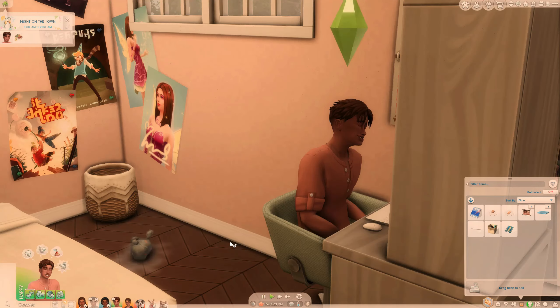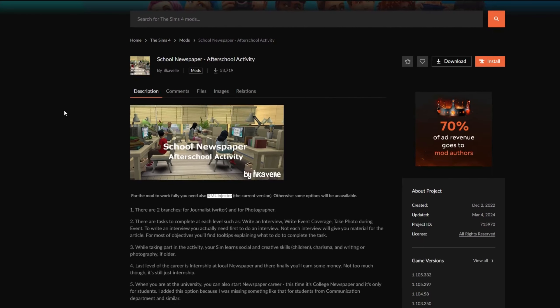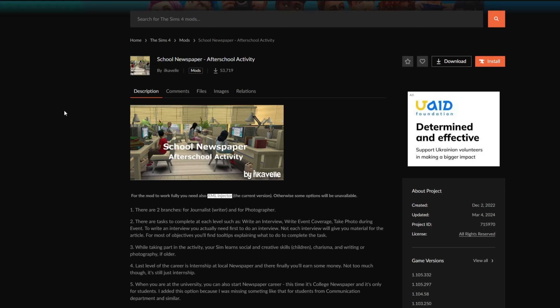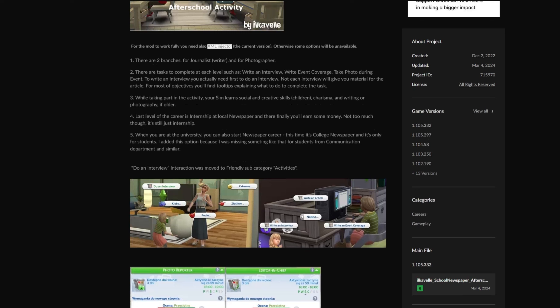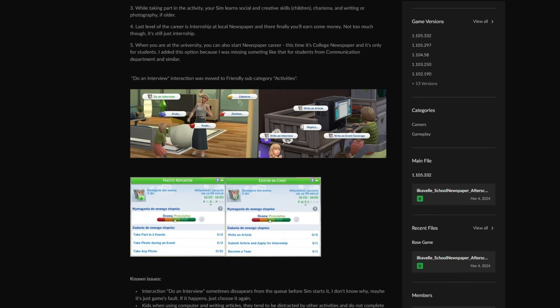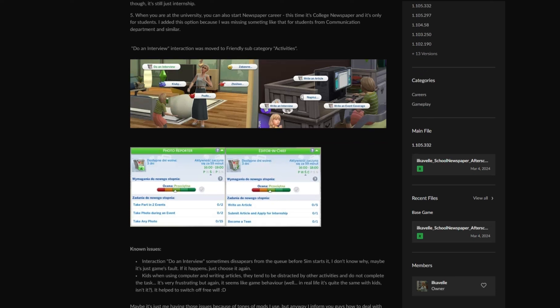I'm keeping the DVD player in this house! Let's check out the next mod. This is by ilcoval — it is a new after school activity. There are a bunch of custom after school activity events that ilcoval has created — really really cool, I can do a video on some of my favorites if you guys want. I really like this one in particular because it works really well for the current storylines I'm playing. Basically there are two branches: journalist and photographer. Your sim will learn social and creative skills as children, and charisma, writing, or photography if older. The last level of the career is actually an internship where you'll actually be earning money.